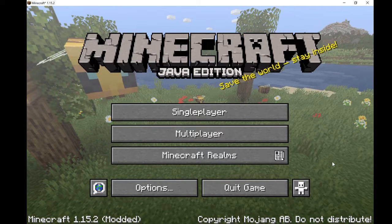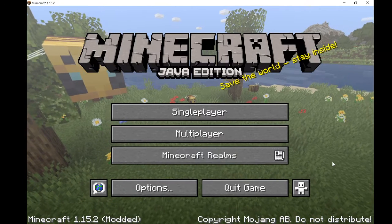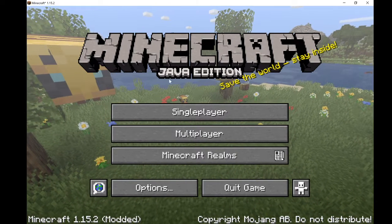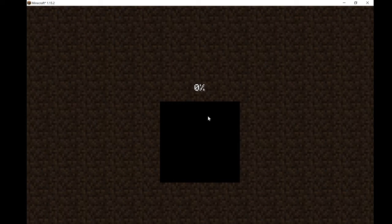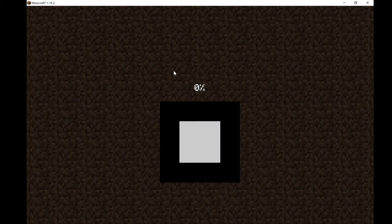What is up everyone, Blue Joe here back with another video, and today I'm going to show you how to make a slime block flying machine that you can ride in — you can attach things to it, it's totally your choice.